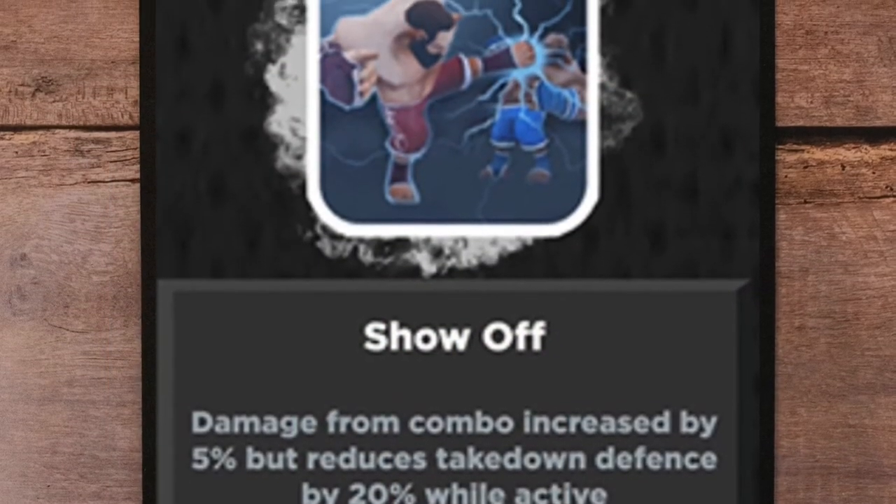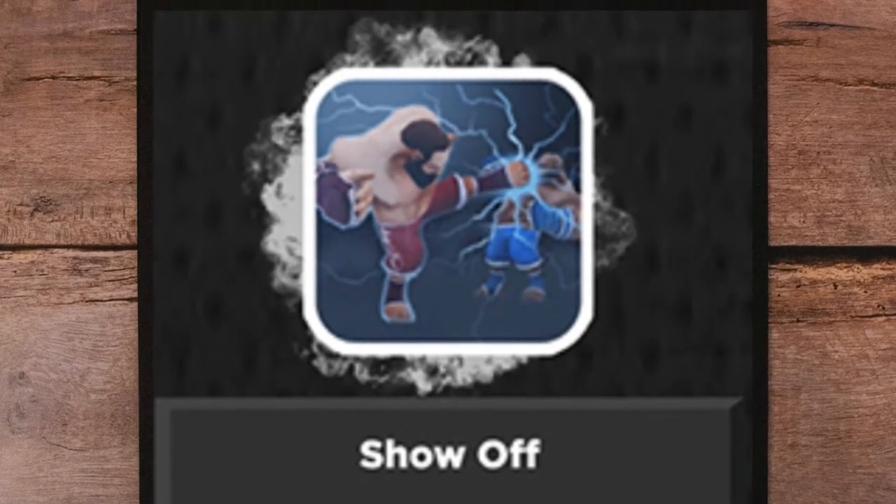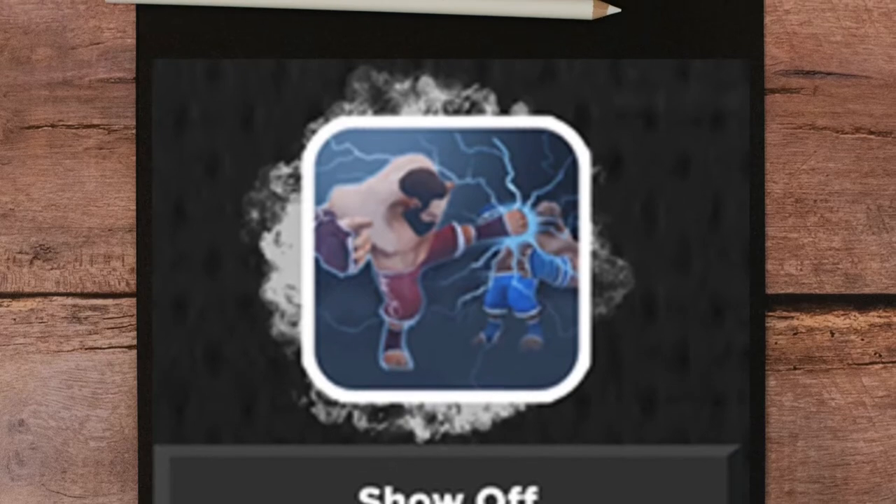Show Off. Best for all fighters except elbow, because of low accuracy. Do not use this versus submission or takedown fighters.